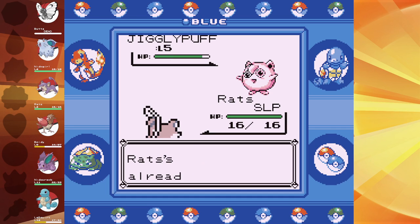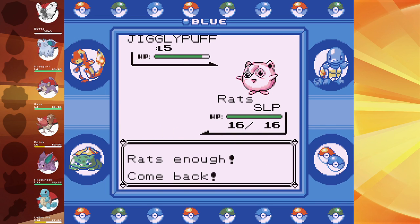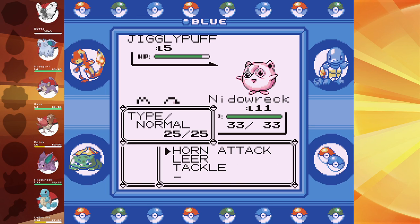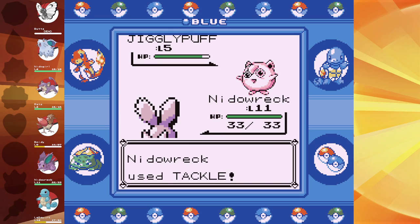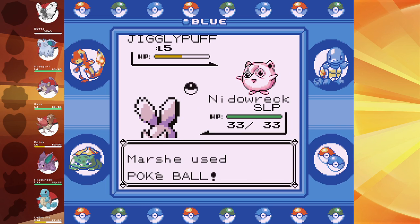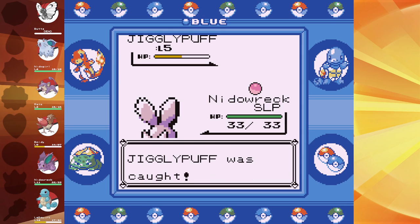Jigglypuff's Gen 1 learned set: at level 1 it learns Sing — which I'll point out is 55% accurate. In Gen 1, all status moves used against the player have a 25% chance of failing flat out. So theoretically there should only be about a 37% chance you get put to sleep. At level 9 Jigglypuff learns its first non-Sing move — Pound. At level 14 it learns Disable.